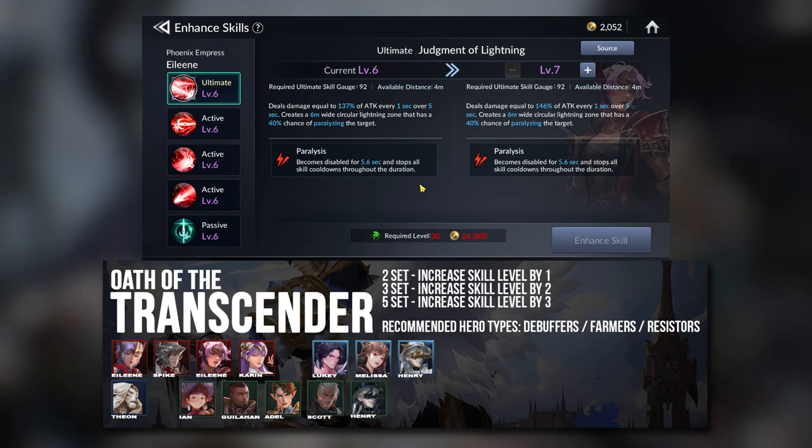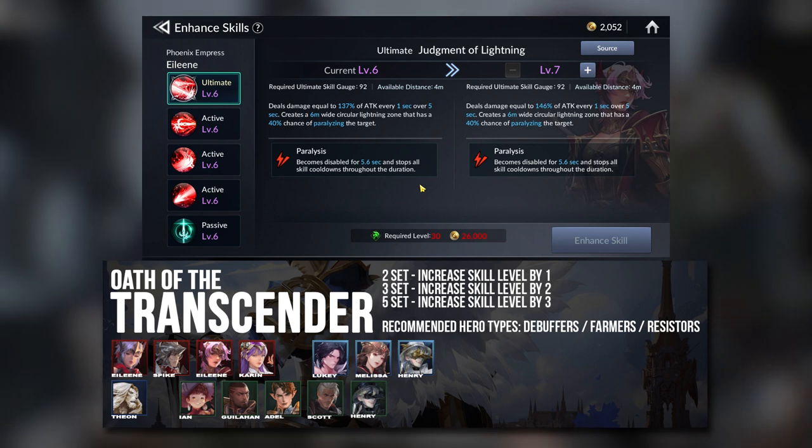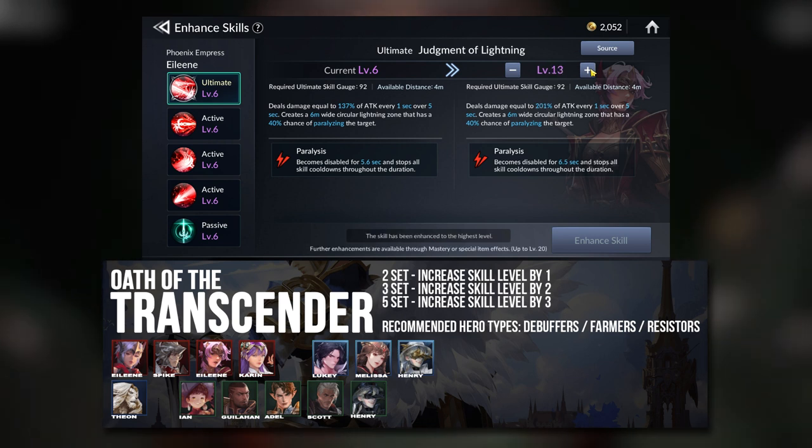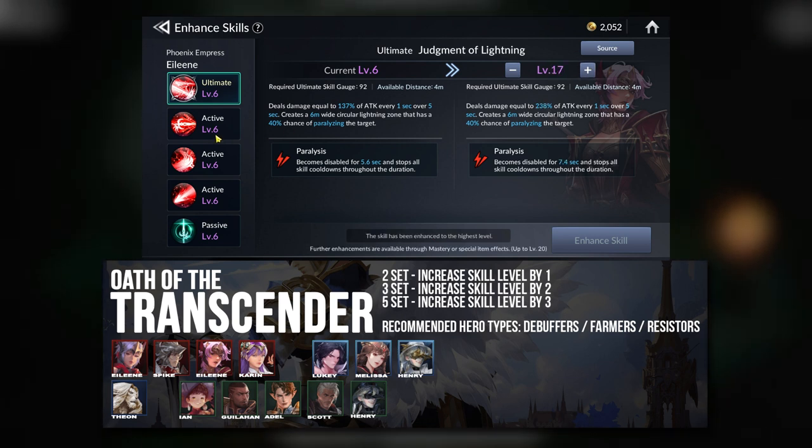The next most important set is the Transcender Set — the Oath of the Transcender — which increases skill level by 1, 2, or 3. The recommended heroes for this set will be the Debuffers, the Farmers, and the Resisters.